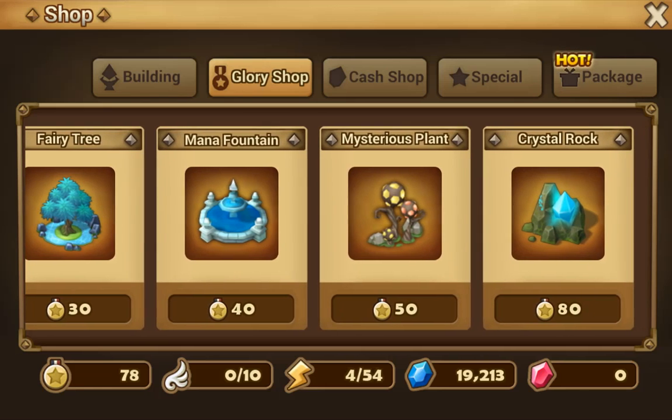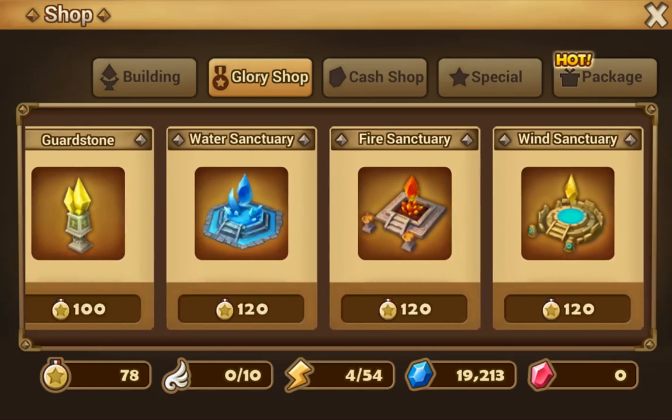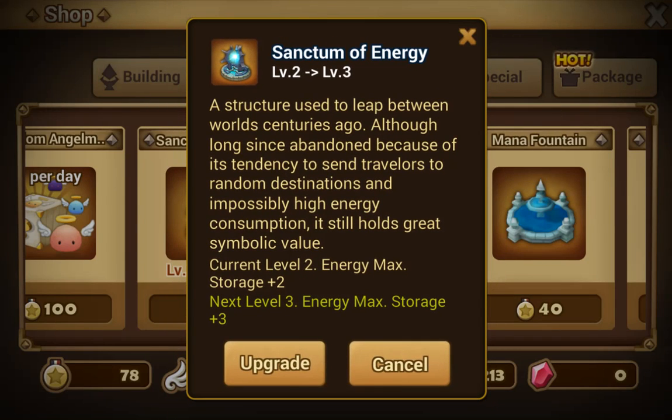When it comes to buildings, what do you want maxed out first? Simply this first building: Sanctum of Energy. Why? Because it gives you more max energy. And when you have more energy, you can farm more.